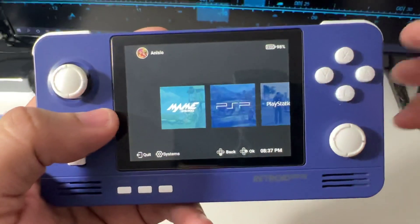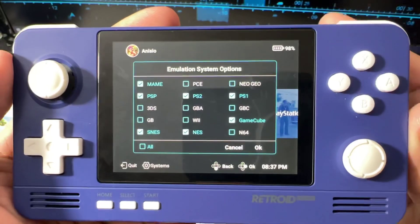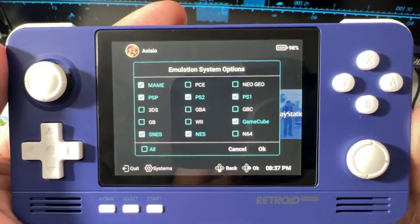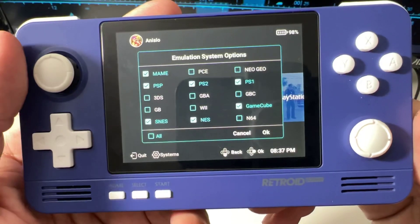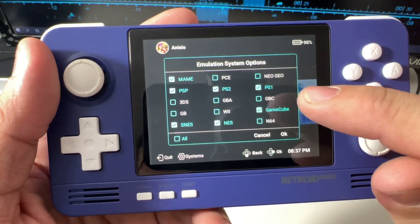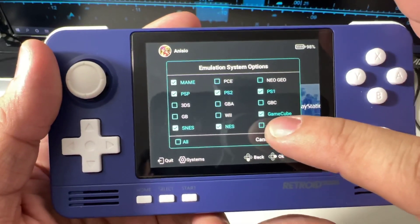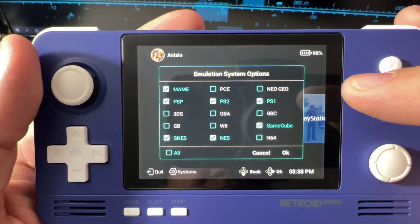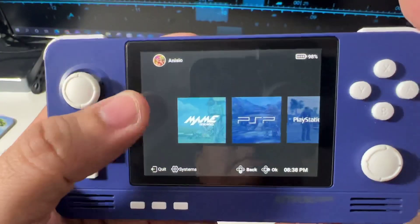Here we have a limited set of emulation systems you can add. There's a lot that's missing — if you want Sega Saturn, you don't have it on this menu. A lot of systems are missing. You can have Nintendo 64, Wii, GBA, 3DS, GB, GBC, Neo Geo, PC Engine, but Dreamcast is not available here either.